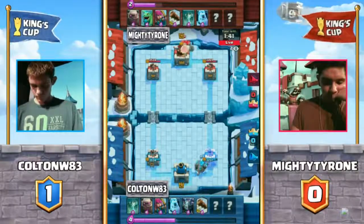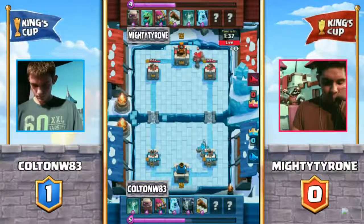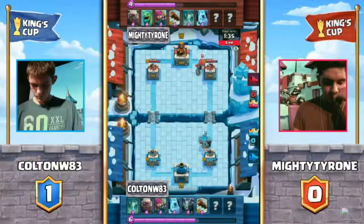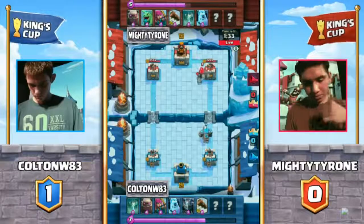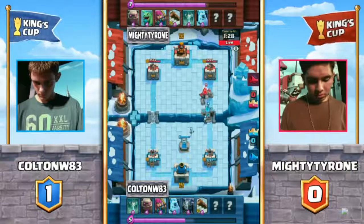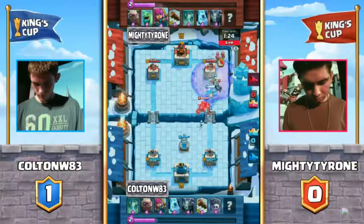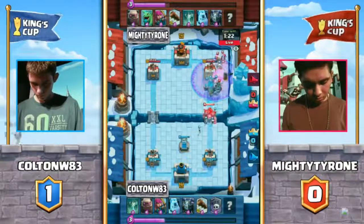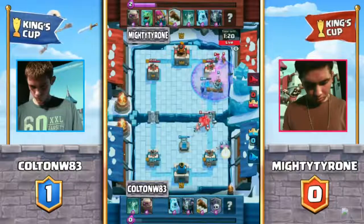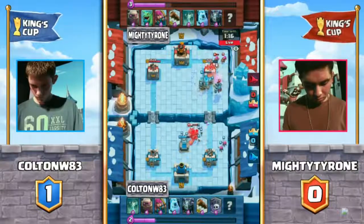They both have the Ice Golem, which is cool to see a newer card like that being used so frequently, but it's very hard to make it work. Once again coming back with two Golems going across the bridge, intersecting each other, with the Tombstone being the main card on defense. But we have the Graveyard coming in — Colton's off with the Graveyard. It's the Golem Graveyard.